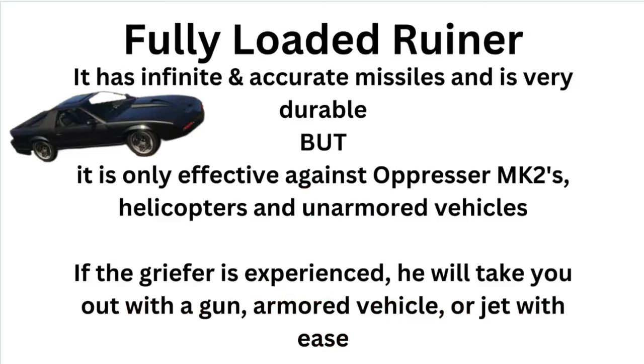He also mentioned the Fully Loaded Ruiner. It's good against oppressors and unarmored vehicles in general — like the Sparrow it could probably take down, or a civilian car. But it's not taking down a Nightshark or an Imani vehicle. It's more useful for running away, but even then if they're determined to get you, they're going to get you out of that Fully Loaded Ruiner.